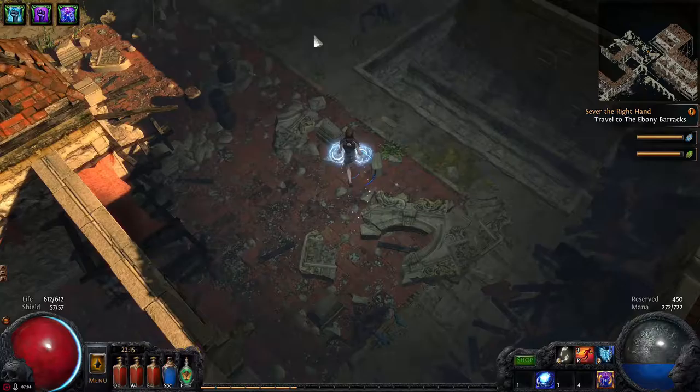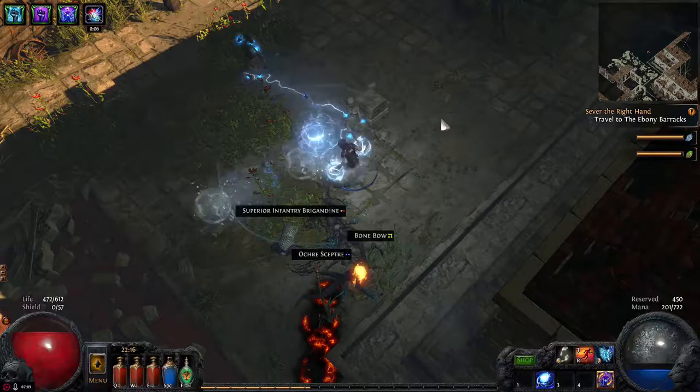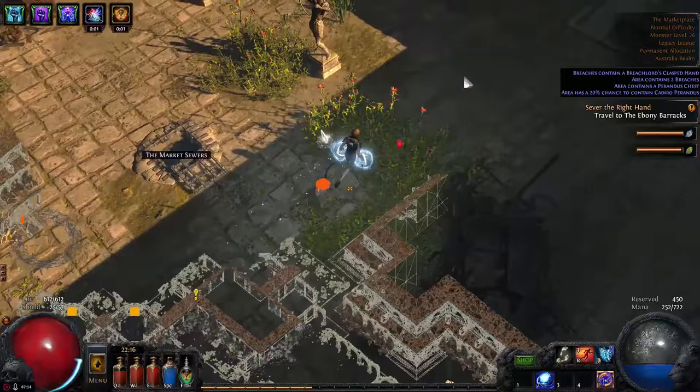We're going to use this level 32 Talisman. I didn't actually play Path of Exile when the Talisman league came out, so I'm not quite sure what it'll do — but I'll learn and let you know.